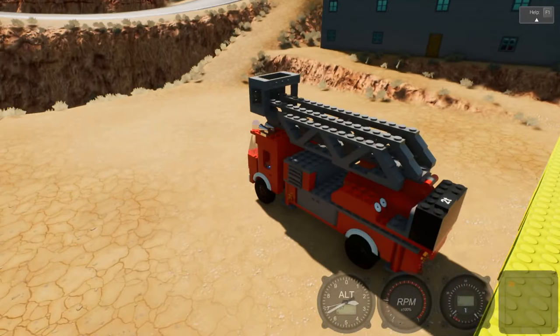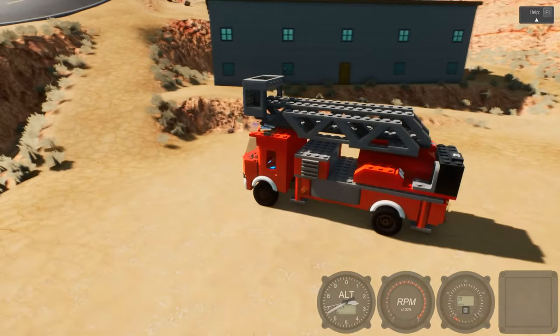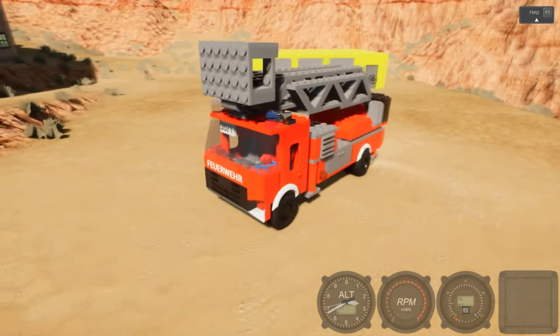There's a call somewhere along this road, I think, maybe to the left, and we have to go put out this fire as soon as possible. Wait — Bob has to put on his fireman outfit. Hang on.